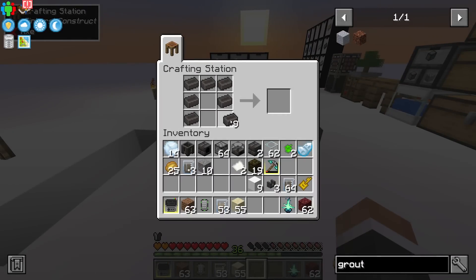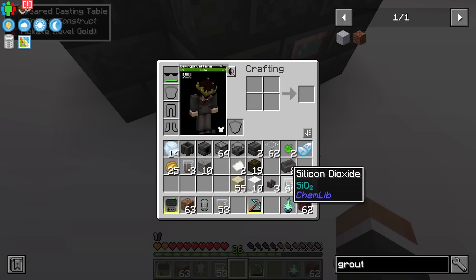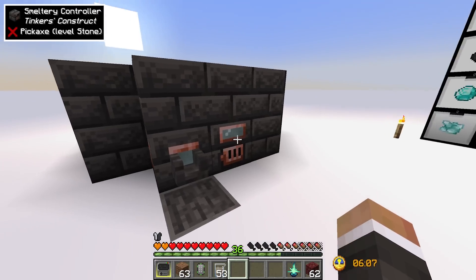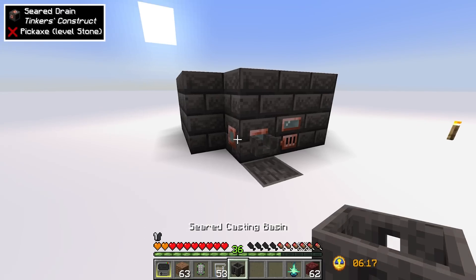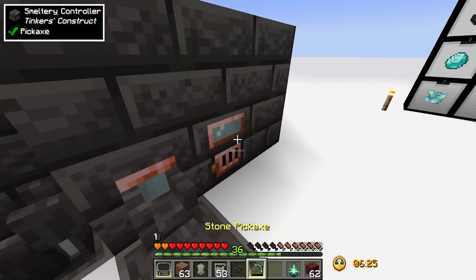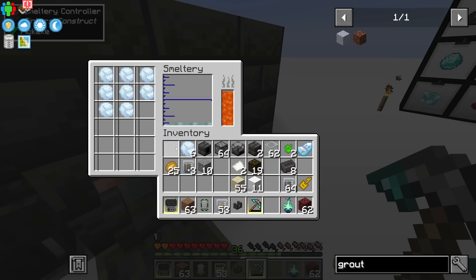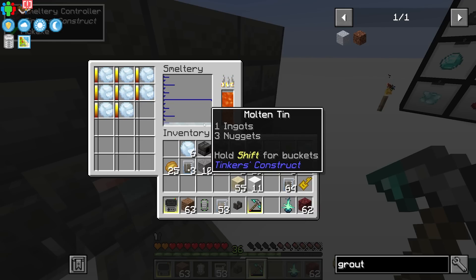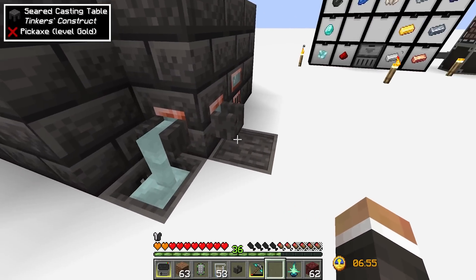Once we have a seared casting table we put it next to our smeltery, add a faucet, and we can now pull molten tin out. There are two ways: using a casting basin will try to make a block of tin — requiring at least nine ingots' worth. One neat thing about the smeltery is that it smelts all items simultaneously, so the bigger it is the more you can smelt at once.